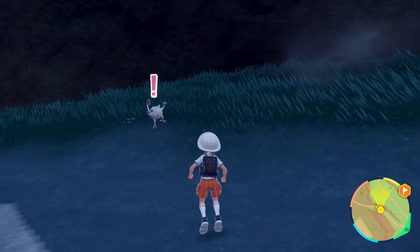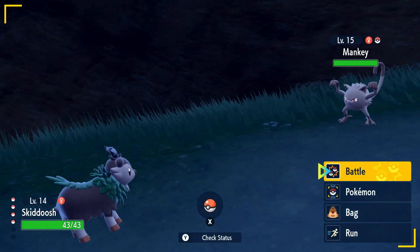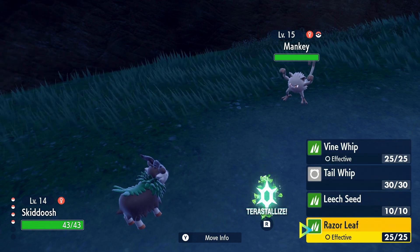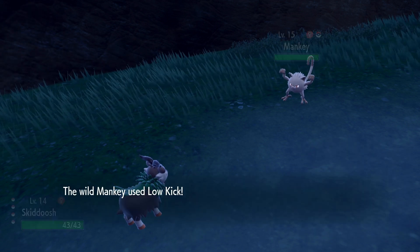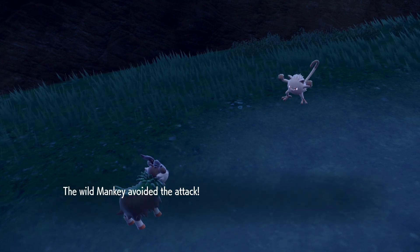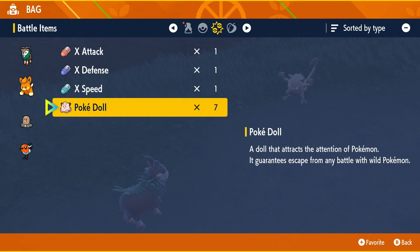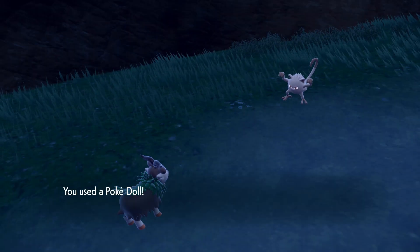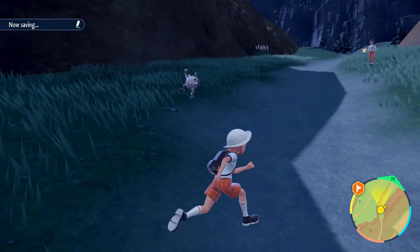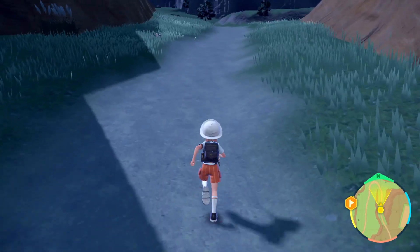Skiddoosh is Grass, and Grass is neutral against Fighting, and Fighting is neutral against Grass. So Mankey will not immediately wipe the floor with us, which is good to know. We can also do a Tera evolution if we wanted, just to see. Razor Leaf is effective — let's try a Razor Leaf. Low Kick — what the fuck? No, we're not losing our newest member right away. What was up with Low Kick? Am I a dumbass?